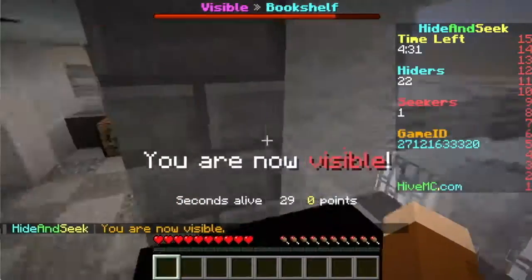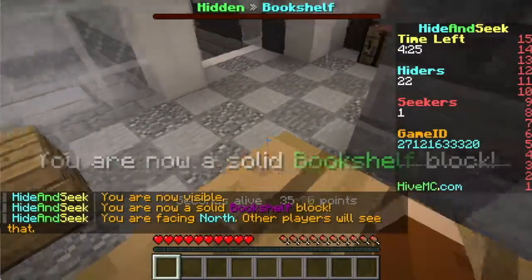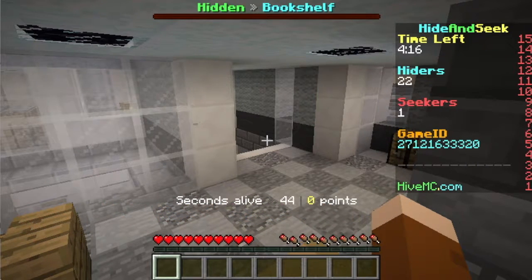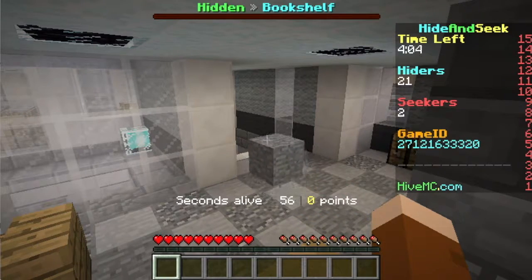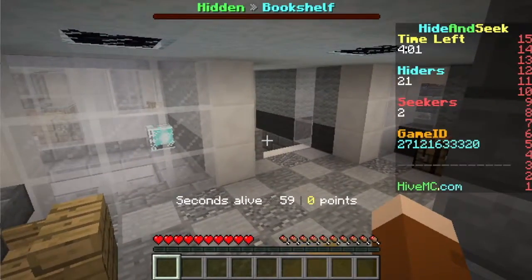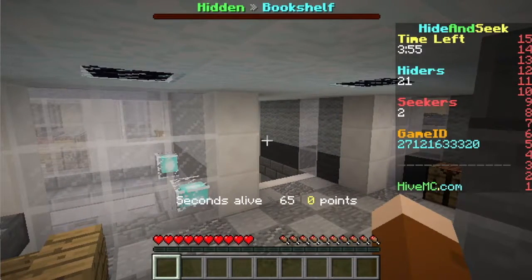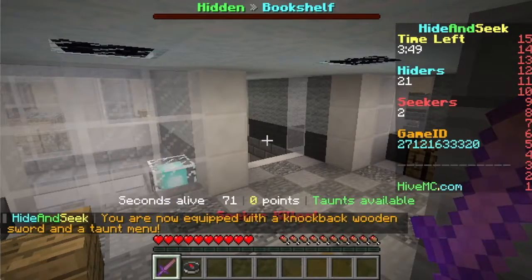Look at that beautiful and scary view because I feel like I'm alone. I feel like we're all spread out. I'm not trying to be visible. So at about 60 seconds I get my sword, which is annoying because I should have it from the start. And I get things I can get coins with, which is very cool. I get points too. There's only two seekers, which is pretty sad.